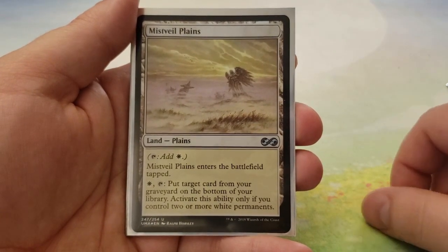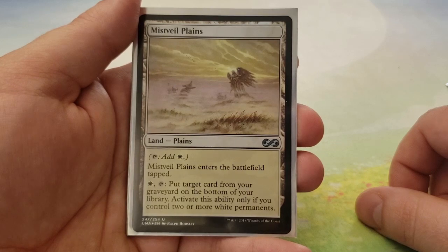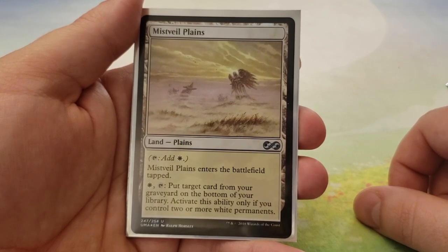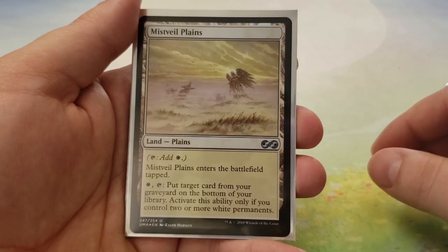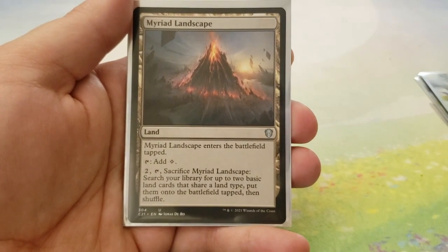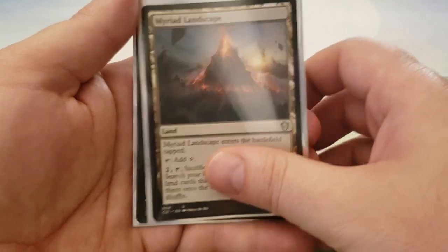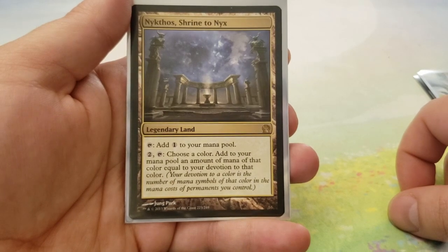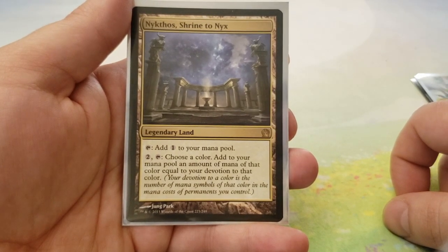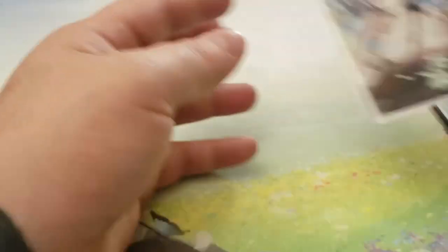Next up, we have Mistveil Plains — it counts as Plains, you can tap it for white, and you can pay one white and tap it to put target card from your graveyard on the bottom of your library, if you control two or more white permanents. We have Mirrored Landscape — enters play tapped, and you can tap two and sacrifice it to search for two lands of the same type to put onto the battlefield tapped. Since we only have one type, that works out. Then we have Nykthos, Shrine to Nyx — you can tap it for colorless, or pay two and tap it to add mana equal to your devotion to a chosen color. In mono decks, this is insane, so you should run it in most mono decks, although it's extremely expensive.